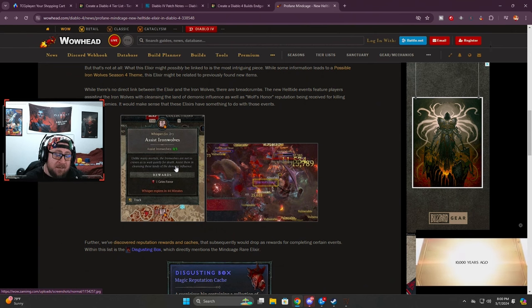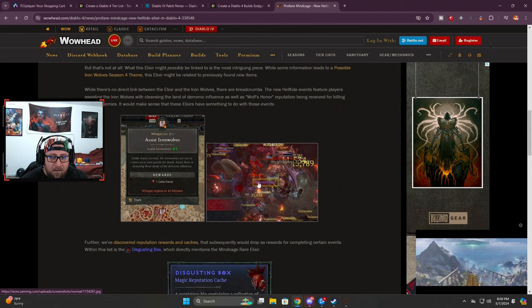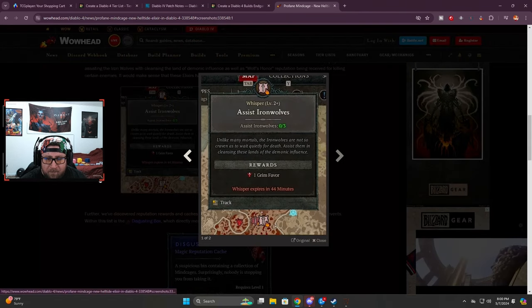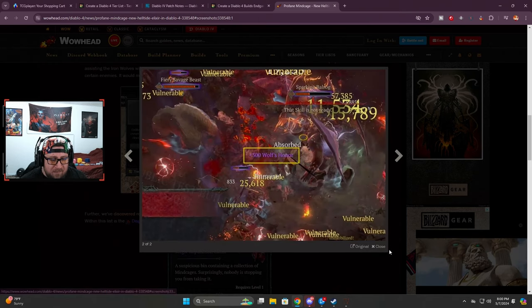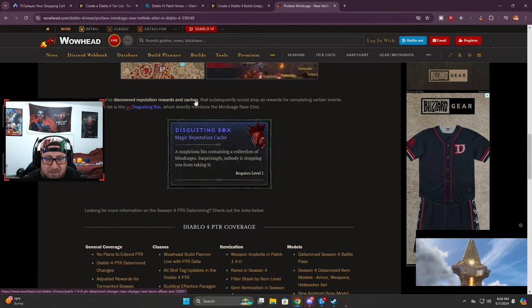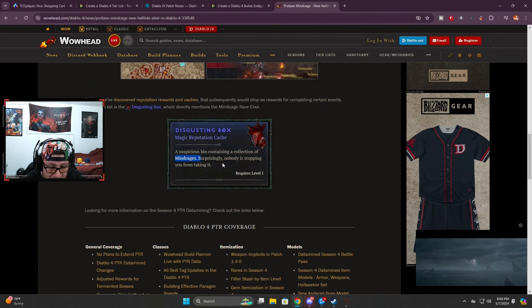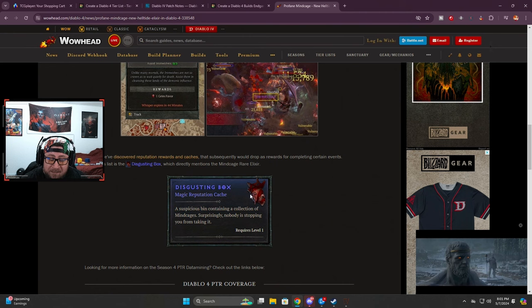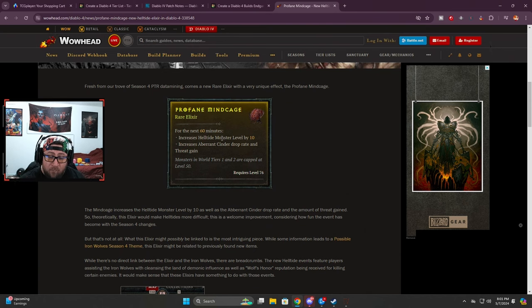How do we get the Profane Mine Cage? It comes out of Iron Wolves events — these are additional events inside the Hell Tide itself, similar to the seasonal events from past seasons like Vampire Tides. You do these little events, you get Wolf's Honor, and you earn Grim Favor. The awesome thing is these events reward reputation caches — disgusting boxes — and they directly mention the Mind Cage rare elixir. So you're going to farm Hell Tides over and over and get these boxes which give you Mine Cages.